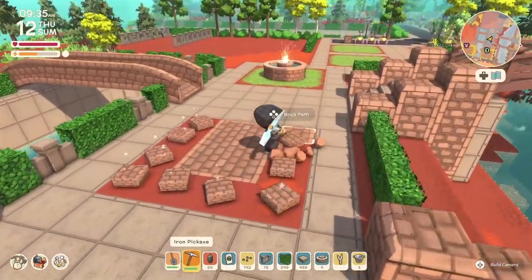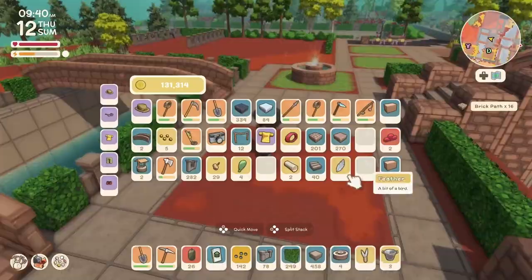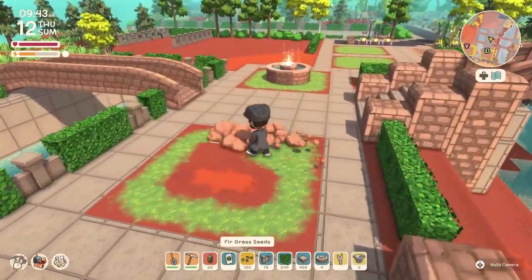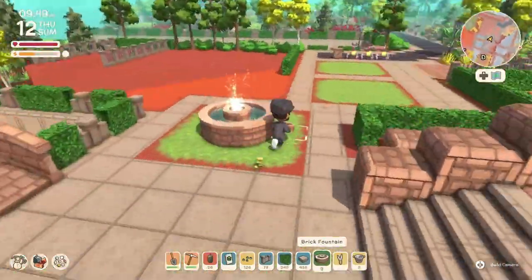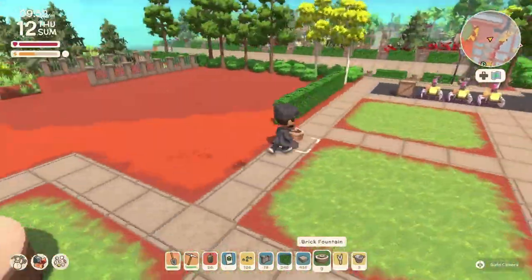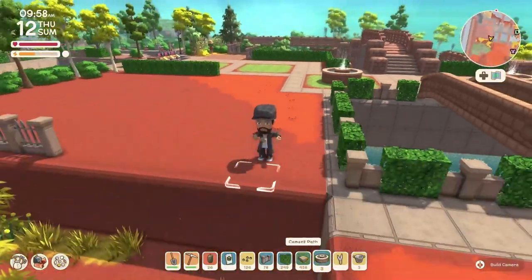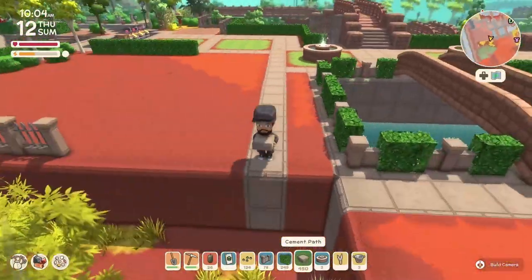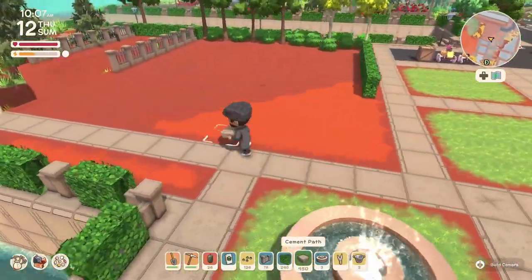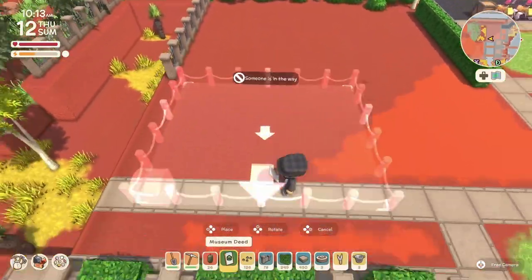I went ahead and took off all the brick path and started putting in grass and putting the fountains back. To be honest, I did not love it — there was something about it that just wasn't flowing for me. I was not enjoying the way it was looking, so I left it for a little bit. Just a heads up: I ended up changing it.